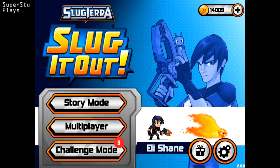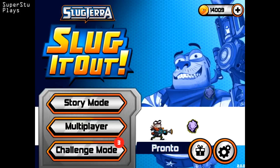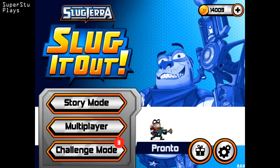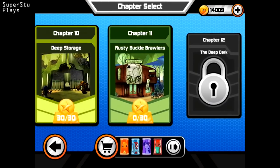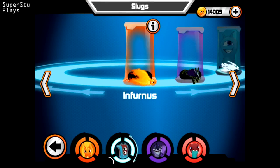Welcome back, everybody. We're going to be doing more Slug Terra's Slug It Out. We're going to be doing Chapter 11, the Rusty Buckle Brawlers. We are one chapter away from Chapter 12, which is the Deep Dark, where we'll get to use our own ghoul slugs. But that'll be next episode, so let's get through this episode.